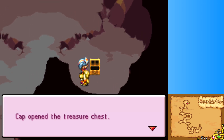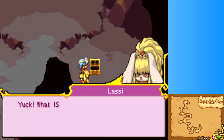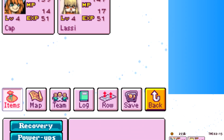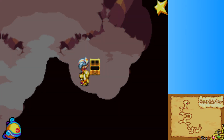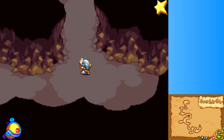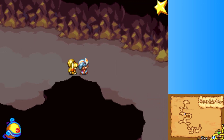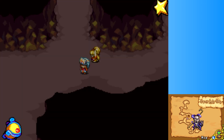Gotta tap it — Diggy Claws! What is this? Looks like some kind of glove, it looks nasty. Is it equipment? It's a key item. Not bad — boss has been defeated. The moles are gonna be happy. Oh yeah, I guess no more random encounters.